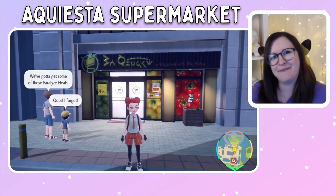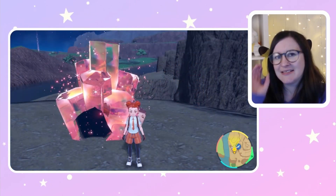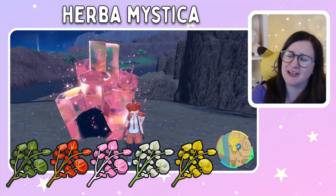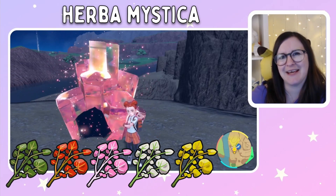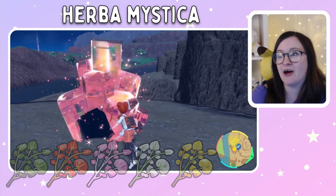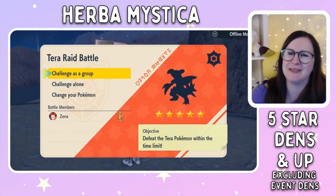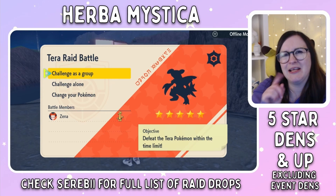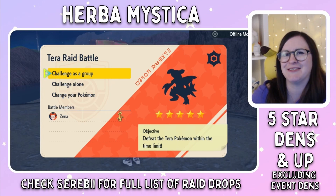This is where you can get your remaining five ingredients that you'll need to make your basic sandwiches. Sadly, you cannot buy Herba Mystica at any of the shops in Paldea — you're going to need to do some Terra raid dens for that. You're looking for dens that are five-star difficulty and upwards, as all of these can drop Herba Mystica. I'll leave a link to Serebii down below, which will show you all the raid drops for five-star and upwards.